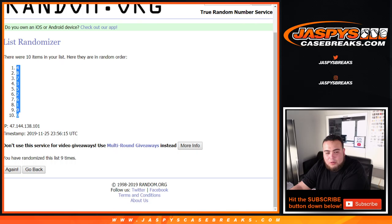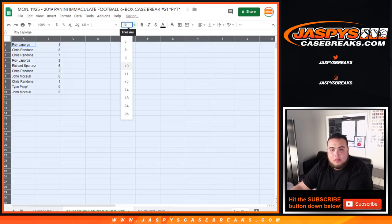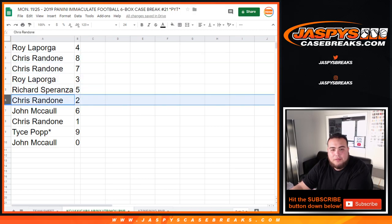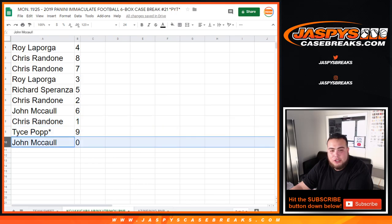4 down to 0. Roy, you got 4. Chris with 8 and 7. Roy with 3. Richard with 5. Chris with 2. John, you have 6. Chris, 1. So any 1-1s for these teams would be yours. Tice with 9, and John, any redemptions for these teams would be yours right there.